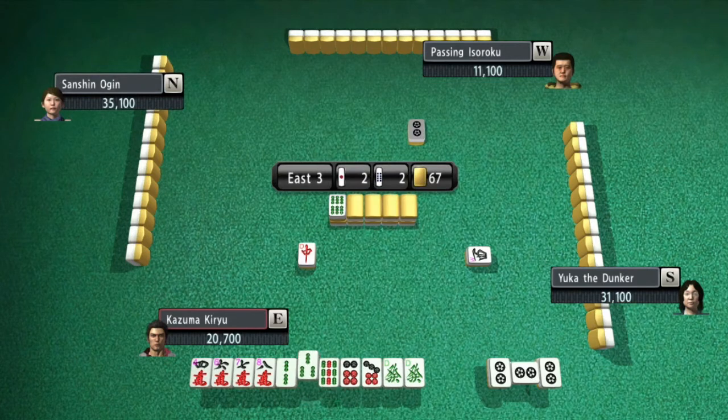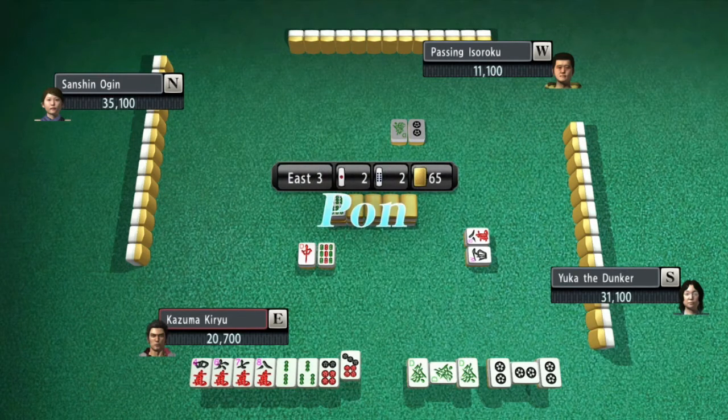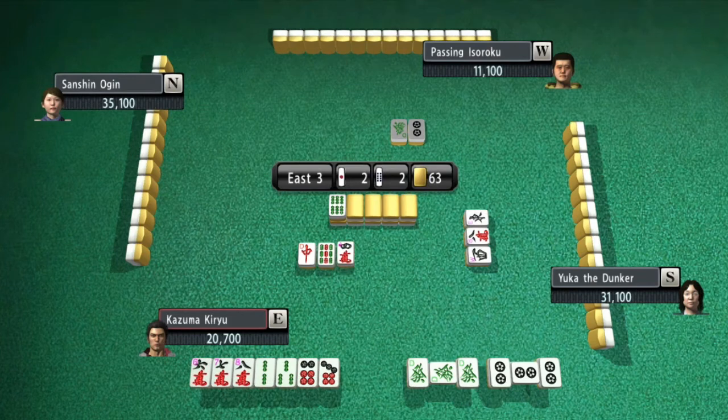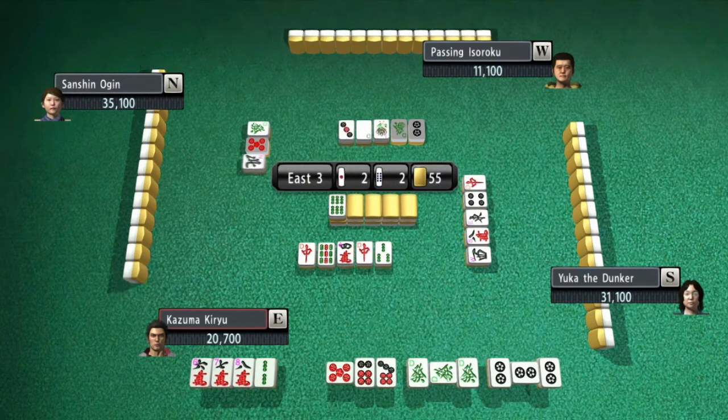This basically involves getting pon or chi four times, and then you are left with two tiles. If you get sumo with those two tiles then you win. I don't know if it works with Ron as well — I only got it with sumo — but this one isn't too bad.